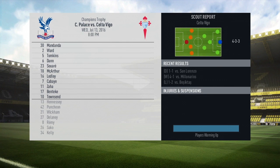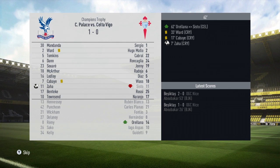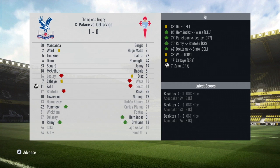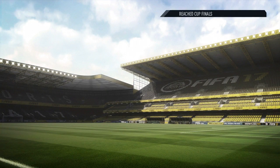The only real change in the lineup is Townsend goes out for Remy, and MacArthur comes back in for Flamini — who we might have to sell, as he's old and I don't see him doing anything for us. We're 1-0 up, Zaha's goal coming in the 7th minute. We just need to hold on for 90 minutes. And we managed to scrape out a 1-0 win against Celta de Vigo.